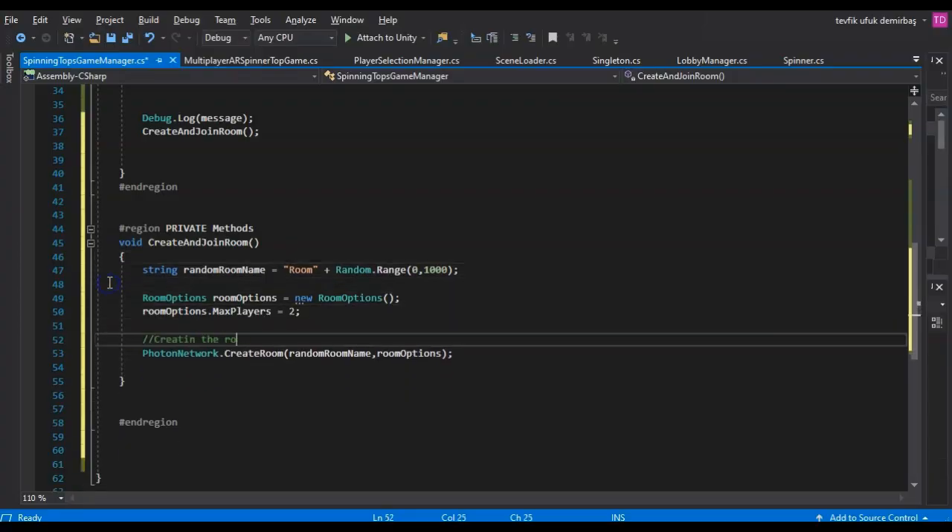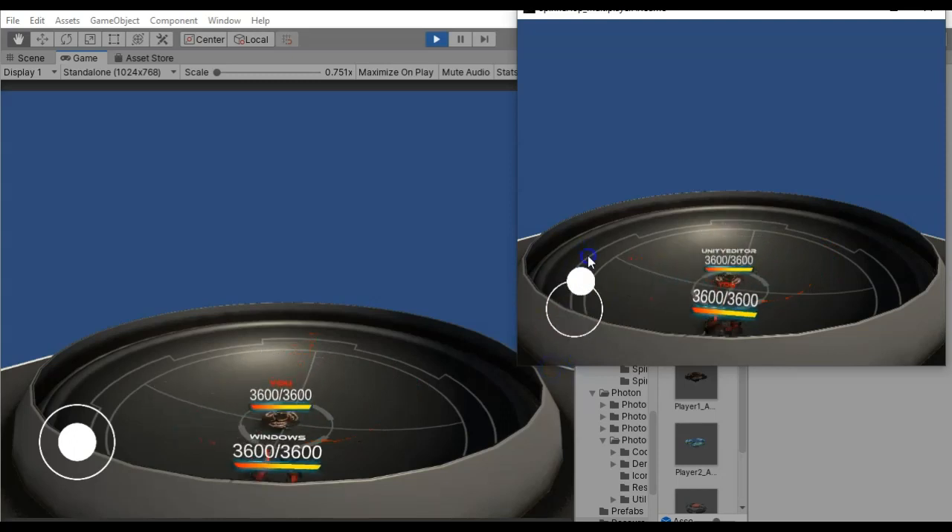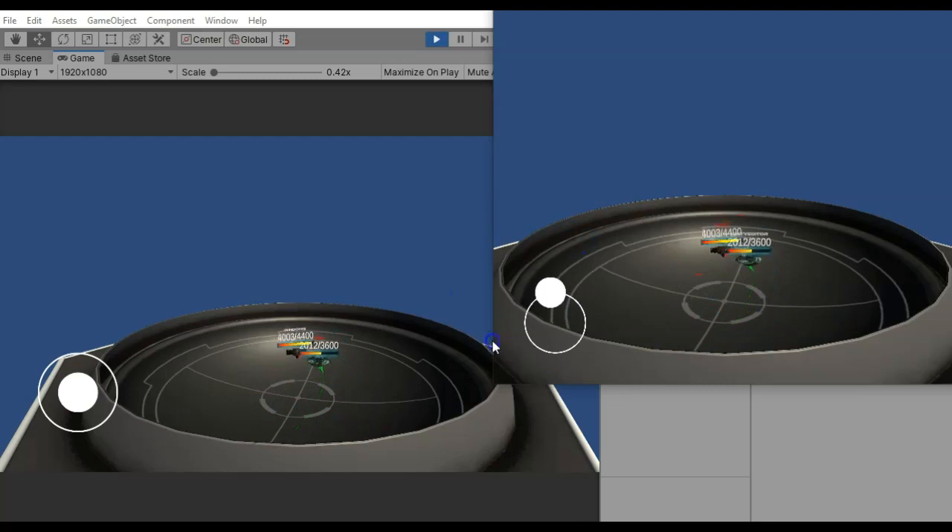In the multiplayer implementation, we will create and join random rooms, write our own networked synchronization script to sync player movement, and learn how to implement a killing and respawning mechanism in multiplayer games.